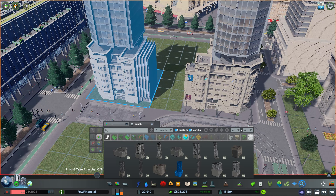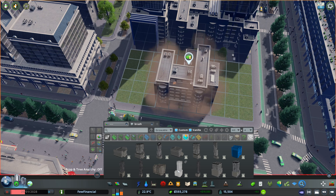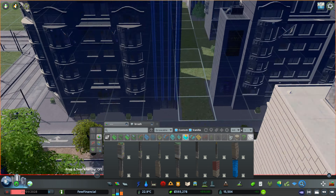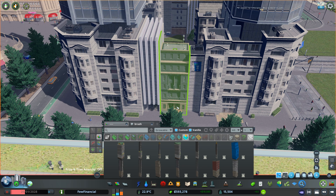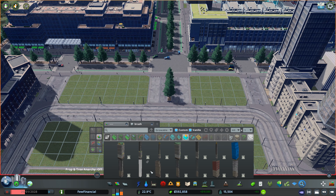I'm going to design my financial office district within this big square, as you can see here — very much a plaza design, using pedestrian roads in a pedestrian area mostly. A little bit of vehicular access at the back, which will sit around the main stock exchange so we can get taxis in and the such like for easy transport. We also have this tram route running around the whole thing, which I think adds a nice touch.